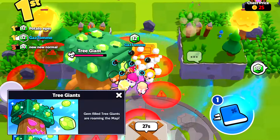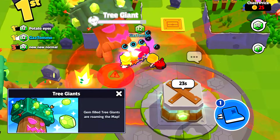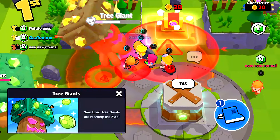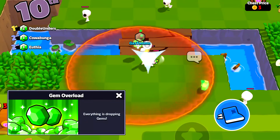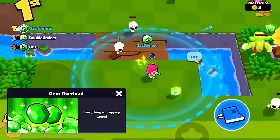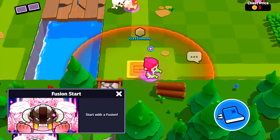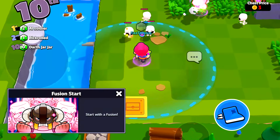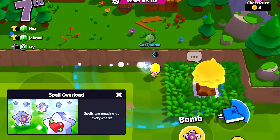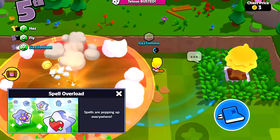And we've got tree giants, my personal fave — tree bosses are walking around the map. If you take one down you get a ton of loot, but be warned they are really tough and deal a ton of damage. And we've got gem overload where everything in the game mode drops gems, so make sure you attack everything for those extra gems. And we've got fusion start where you simply start with a fusion, which you usually get from acquiring three of the same character — a fusion is a much stronger character. And finally spell overload, a super fun modifier where spells pop up everywhere around the map for you to use.